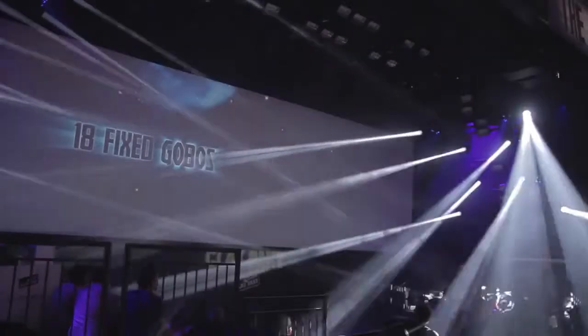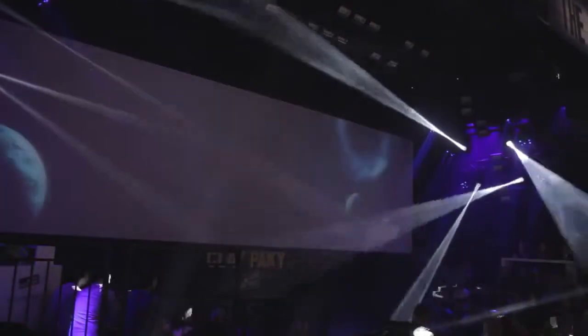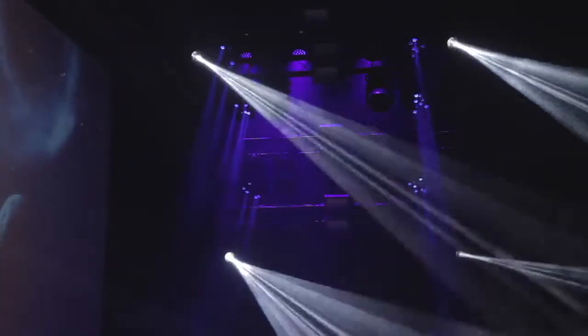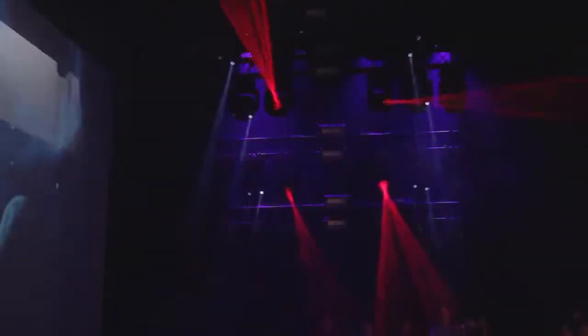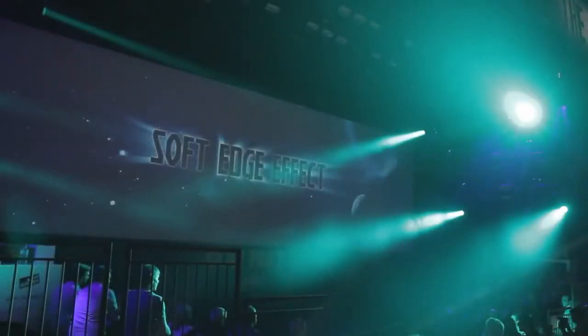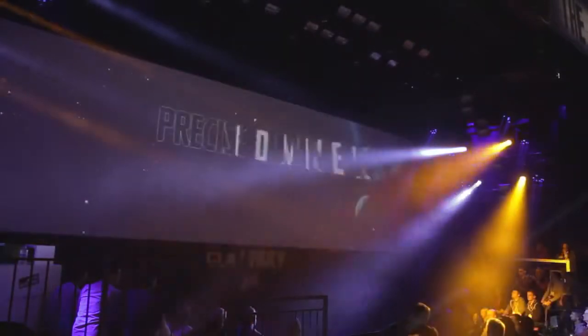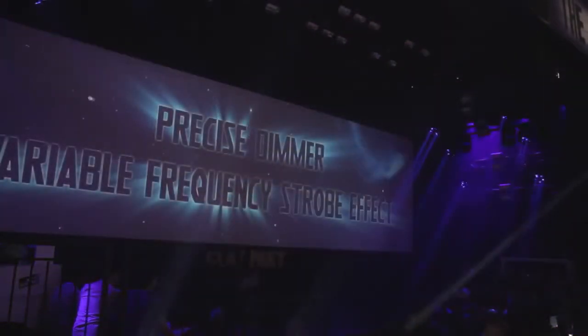This fixture is super for its gobos too. Besides a wheel with 18 fixed gobos, there is another with 7 rotating gobos. Using these patterns, you can change the shape of the beam in mid-air, and this effect is amplified by the size and density of the light beam. Gobo images may also be clearly projected dozens of meters away. There is also a rotating prism which multiplies the light beam and floods the scene with an immersive light. A frost filter lets you soften the beam edges.